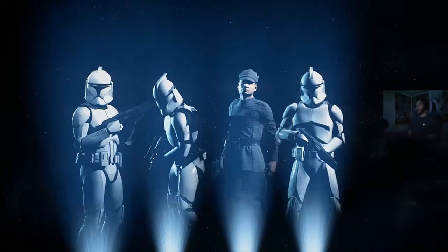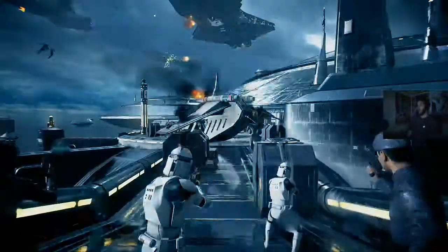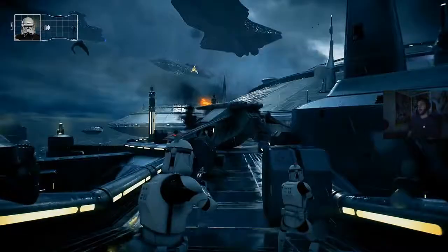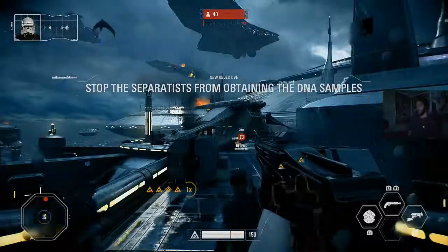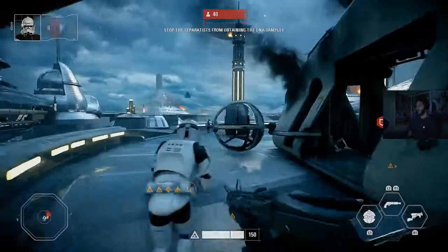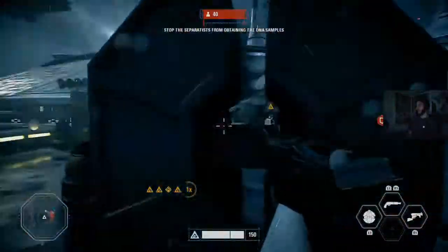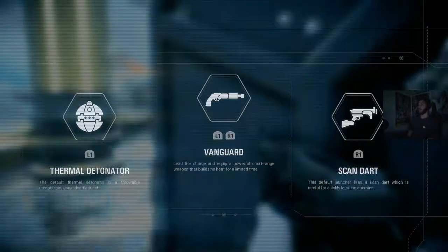All right, we're back. I'm gonna go ahead and pick the Assault player here. Let's see what my abilities are. I have Vanguard — Lead the Charge — to put the Pal-Port Swampator, so that's a shotgun.